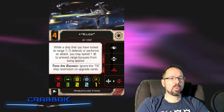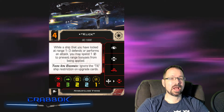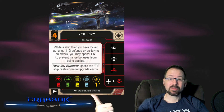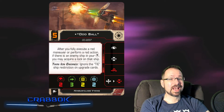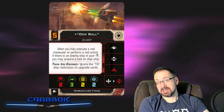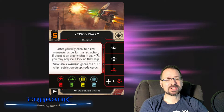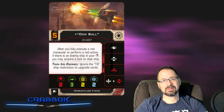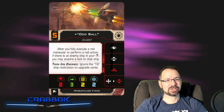We've got Click at Initiative 4. While a ship that you have locked at range 1-3 defends or performs an attack, you may spend a charge to prevent range bonuses from being applied. He's got a single recurring charge. If he's flying with Tarkin, Tarkin can pass him a free lock, or of course he can do it himself. Then there's Oddball — after you fully execute a red maneuver or perform a red action, if there's an enemy ship in your bullseye, you may acquire a lock on that ship. So Oddball doesn't need Tarkin, because he can get it for free via barrel roll. It's almost like barrel roll into a lock — two actions for only one stress.